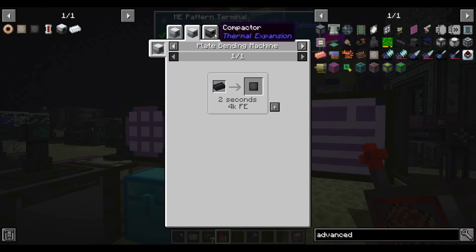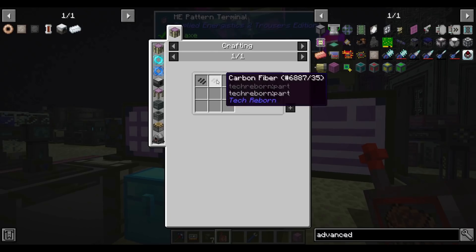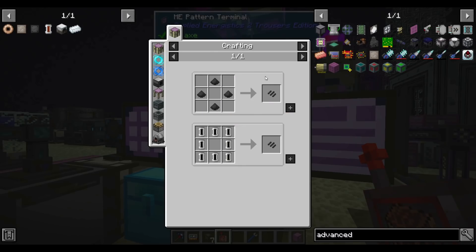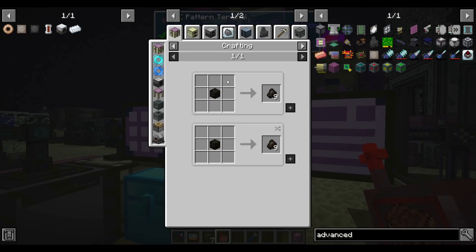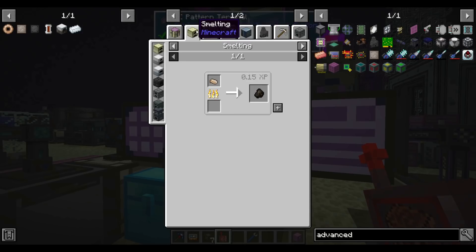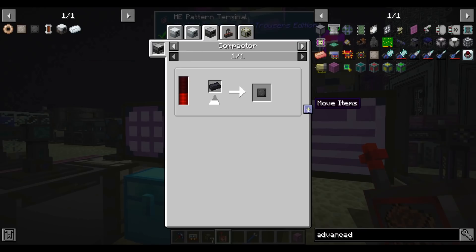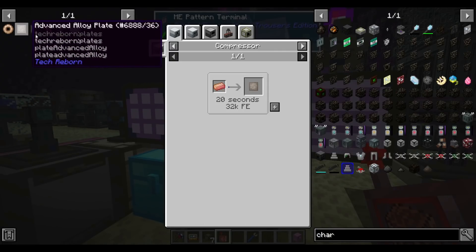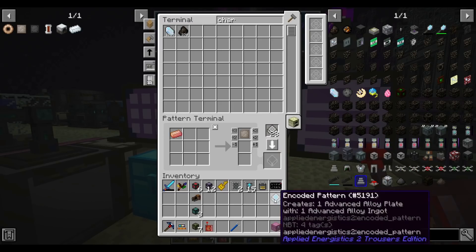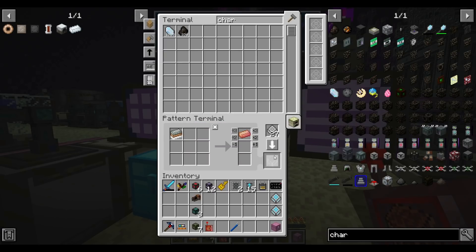Next up, carbon plates. We can make those via compactor with a carbon brick — six charcoal — or compressor with carbon mesh from coal. Technically my charcoal isn't automated, but I do have plenty of it, so let's do the charcoal one. The advanced alloy plate is made in a compressor from an advanced alloy ingot, which is smelted — that's easy. I'll make both of these in batches of 16.